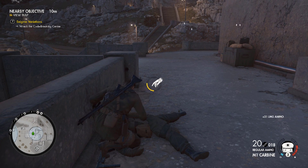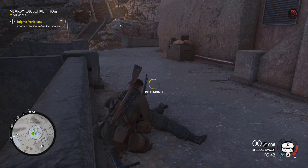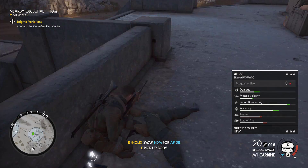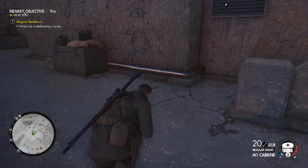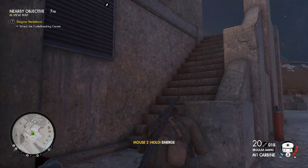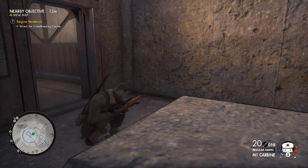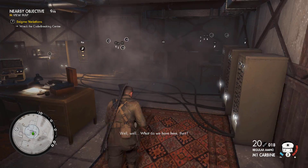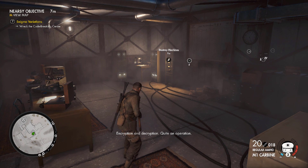We will take that until we run out of ammo. 38 rounds — very nice! Okay, that tank is going to continue on, so hopefully we don't have to worry about him. This is where we shot that one guy — his hat and weapon are still there. We're getting inside the building — that looks impressive. What do we have here? Encryption and decryption — quite an operation.